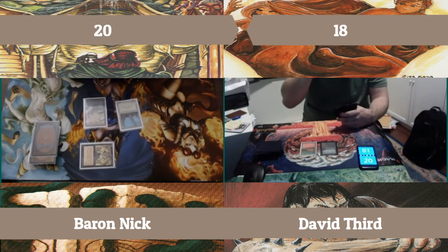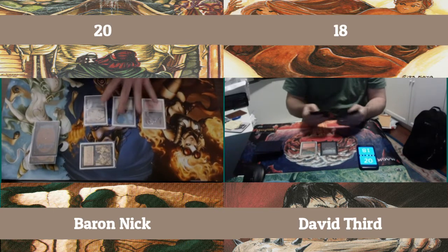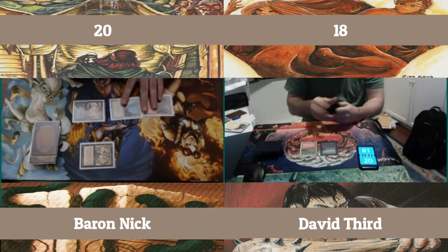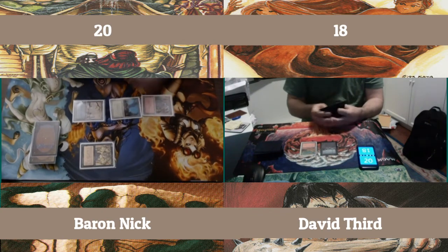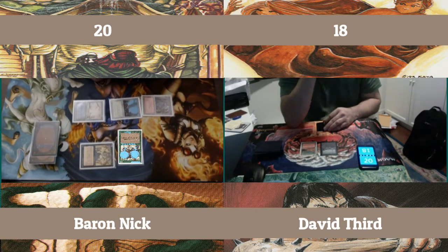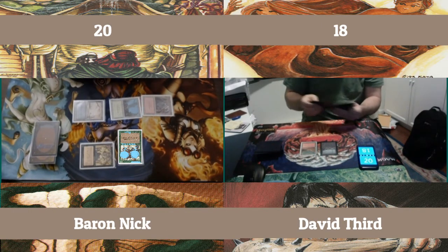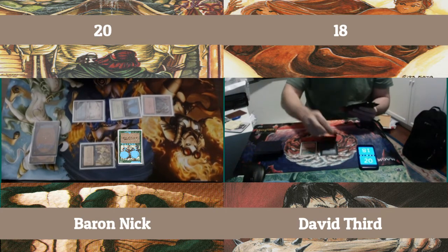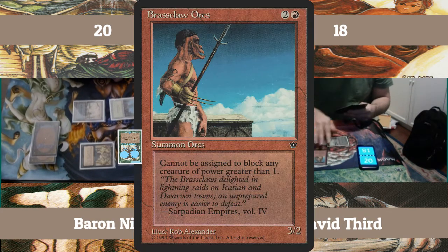I see black and red on his side. I don't know if he pulled a bolt or not. I know he pulled a Disintegrate and a Fireball, I think — both the X spells. Very scary stuff to look out for. Here's the Baron's Buds — gives something minus 2, minus 0 for the turn by paying a green. Still nothing on David's board, so it looks good for me. I knocked him down to 18 already.